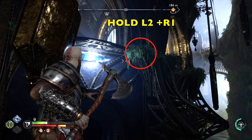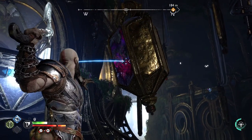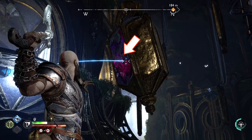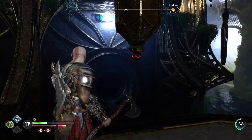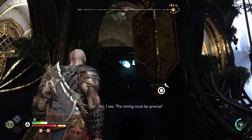Now go ahead and put your reticle on those bushes there, hold L2R1 and you'll be positioned to throw it. Now when you have a blue line that means you can successfully shatter that crystal. So once it's lined up, let go and boom — you will destroy that crystal.